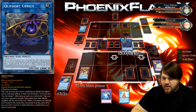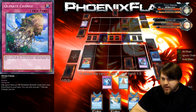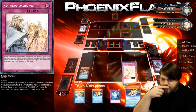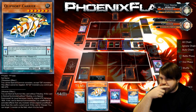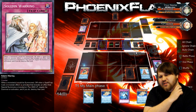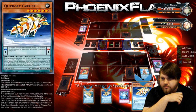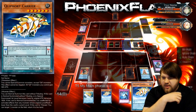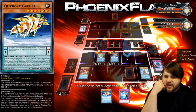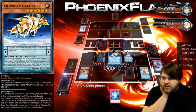We'll summon Genius. Climate Change for three — so now these come back to my hand and my zone is now clear, which means I can Pendulum Scale one of these. I'll scale the Monolith over here. I'm going to special summon these three. If I get Solemn Striked here, it doesn't matter particularly at this point because I still have way more cards than he does.